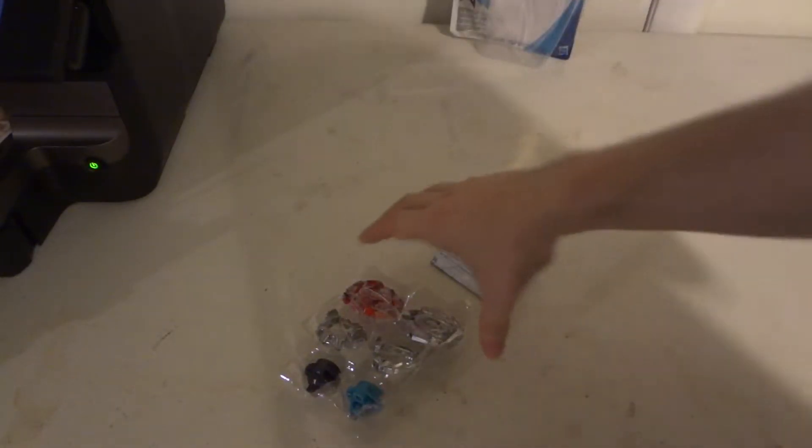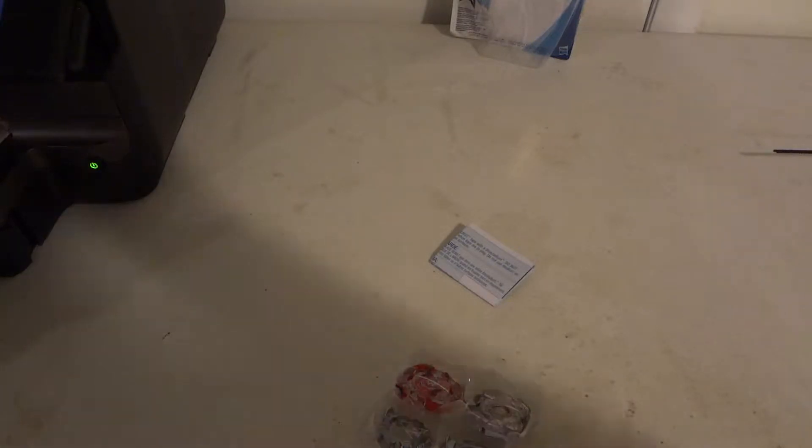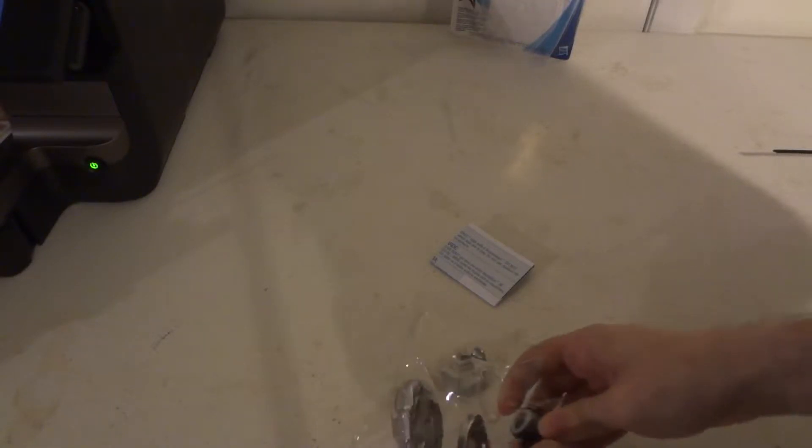These are kind of like the super secret rare ones, because there's really nothing on them on the WBBA or ToyWiz and stuff — maybe ToyWiz did have it. These are kind of hard to find. I got this at AtariFly for about 15 bucks, and I also got Unicorn, Down Needle, and Doom Sizer D2 from the same place, also 15 bucks.